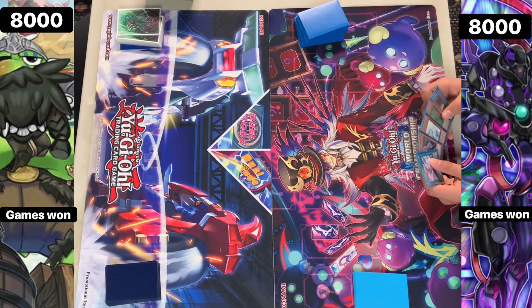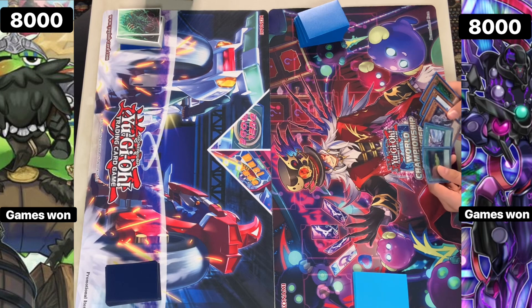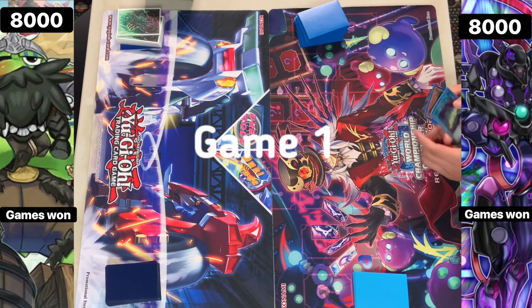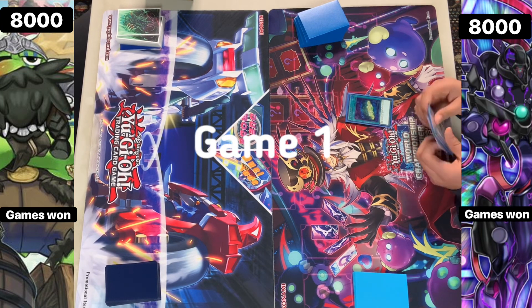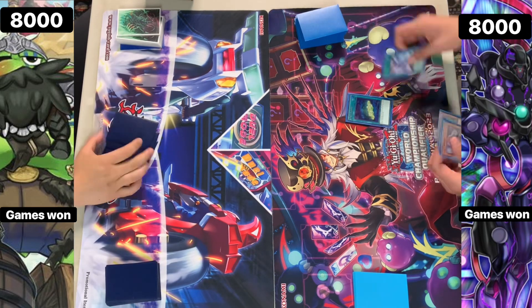The Ignister deck is able to set up those big tower monsters. A lot of people are off the Herald of the Abyss now, going back to those hand traps. So we can always see the Ignister deck being able to play through that. If they're able to set up their big combo, it is quite powerful.